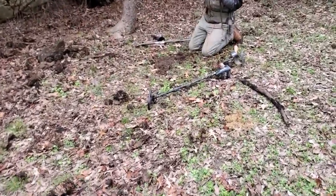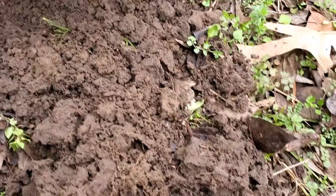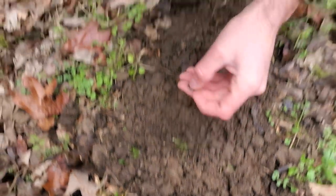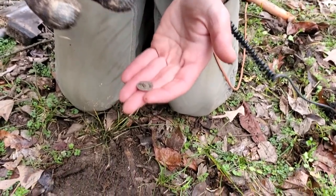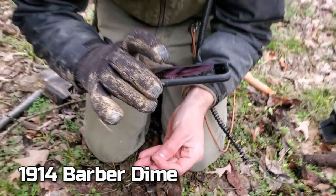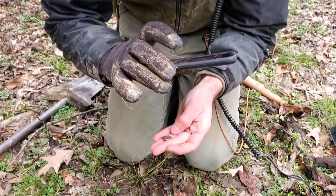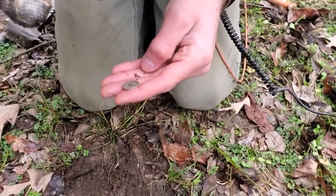Nugget found another silver — signal 82, really shallow. Look at that one — that's a Barber. A Barber dime! Look at that, y'all — 1914 Barber dime. Beautiful. Oh, it looks like it has a mint mark, maybe an O or a D. Got a dime to go with the half dollar. Now I've got to find a Barber quarter.